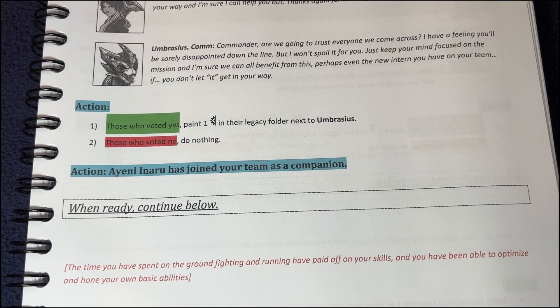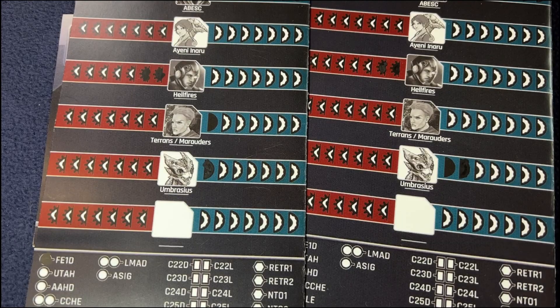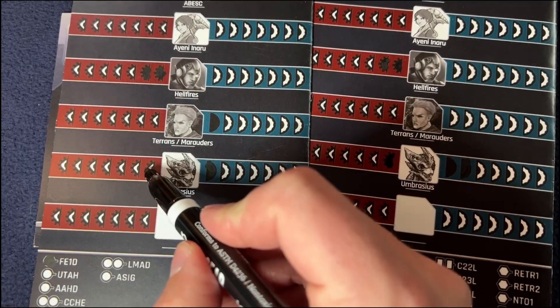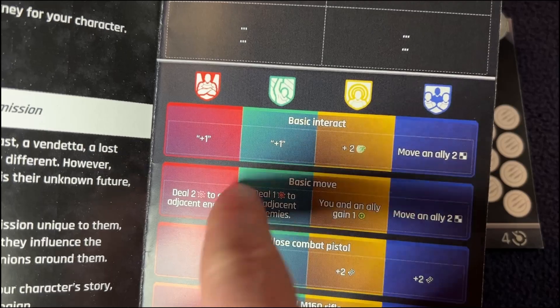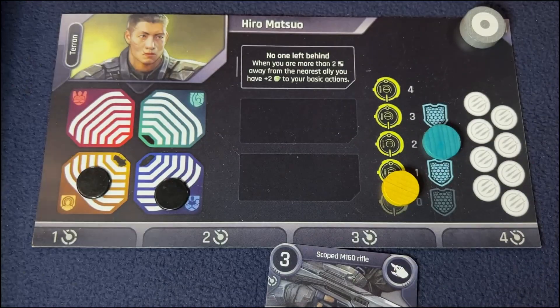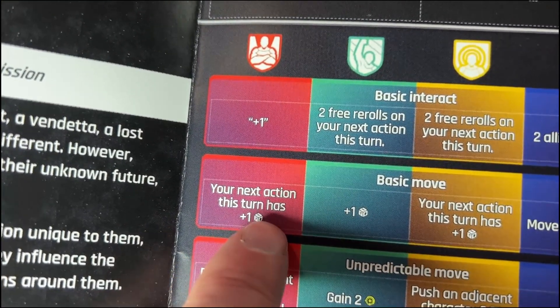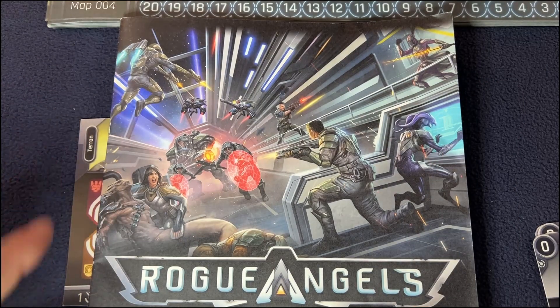When ready, continue to blow. The time spent on the ground fighting and running has paid off — you've optimized and honed your basic abilities. Each player must upgrade one of their character's two basic action cards with one sticker of their choice from the character's legacy sticker sheet. So here we update the negative side on Brasis on both sides and get to choose which stickers to put on. Hero is going to take move and ally two for his basic move card. She's going to take the next action — this turn has plus one die. That was part three of this playthrough. Click up here for the next one, how to play right there. See you later.